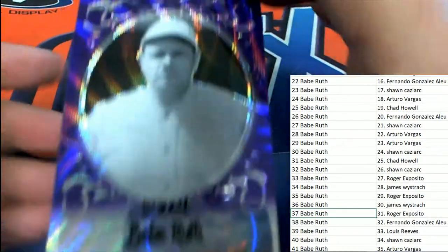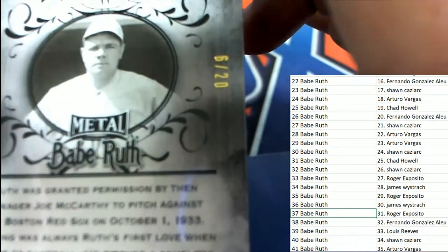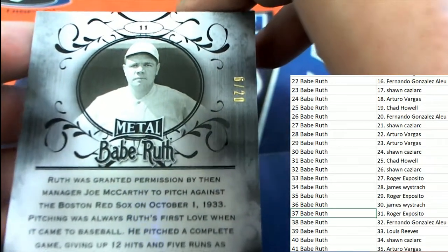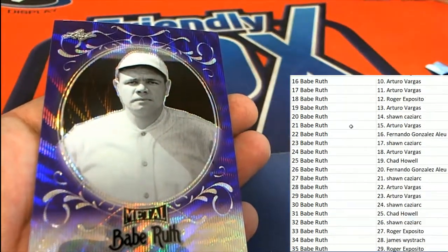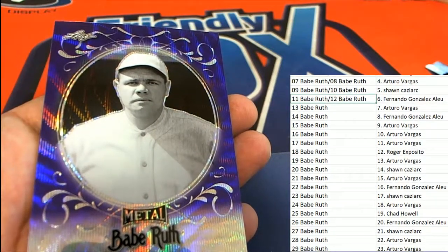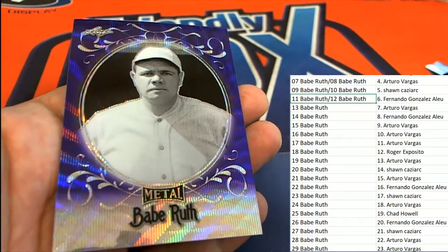Now we have a purple wave and this is gonna be a low number Babe Ruth right here - 6 of 20, number 11 on this thing. Fernando gets a nice Babe Ruth - nice Babe Ruth!